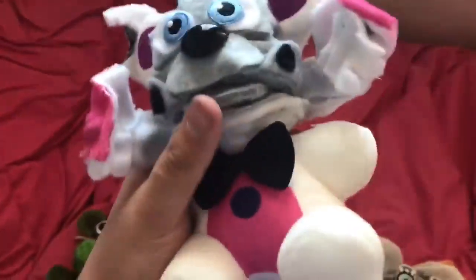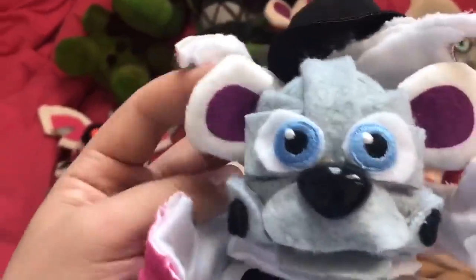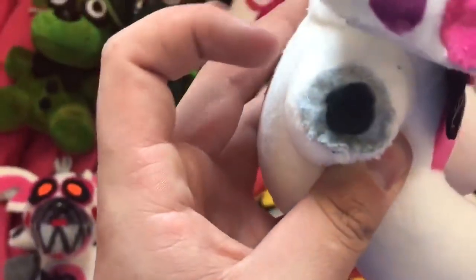Next we've got Jumpscare Funtime Freddy. He's a little goofy mainly because he has the Funtime Freddy bottom jaw and he kind of sticks up because I made the endo head a little too big, but I like it. I gave him a moveable bottom jaw, attached ears, nose, black cheeks, and face plates on the back with wires so they can bend. I even put teeth on the face plates. I cut off BonBon and put that on there too.